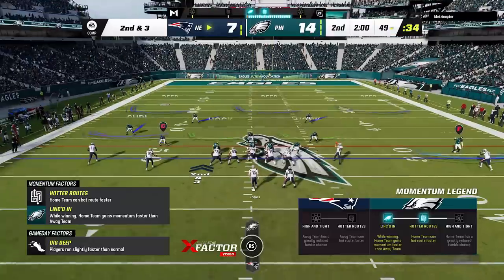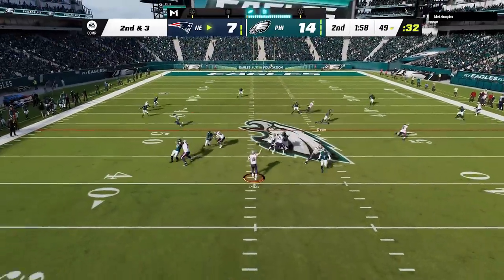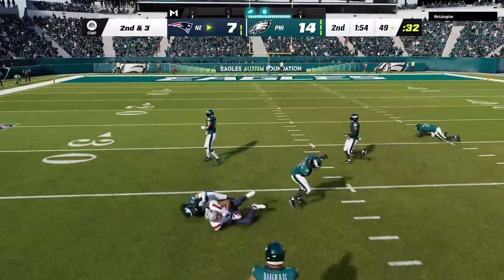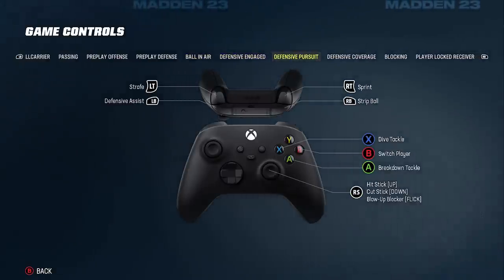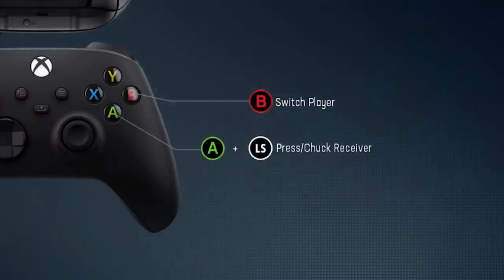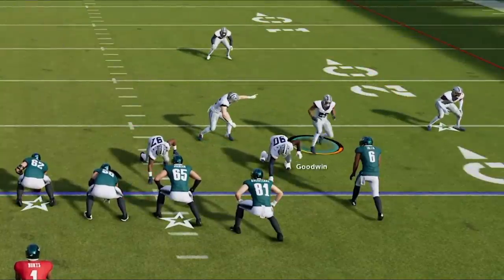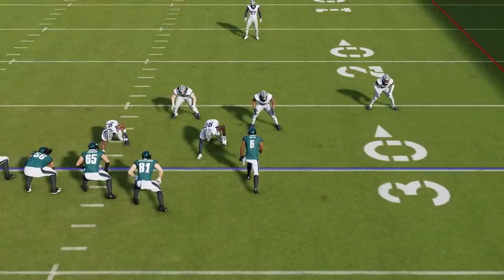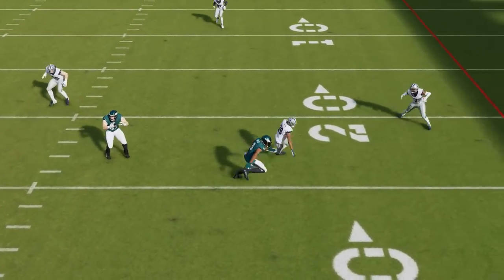Next, if you avoid playing in coverage as a user, you might not be able to affect the game as much as you'd like. EA actually has a feature designed to make this easier for you, and that is the press or chuck receiver function. This is a fairly new and rarely used function. All you have to do is stand in front of the receiver you want to cover, press down on the right stick and hold the A or X button on Xbox or PlayStation, and you will ride the receiver down the field letting their route guide your defender until you decide to let go.